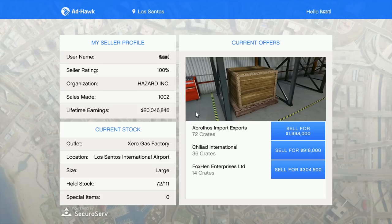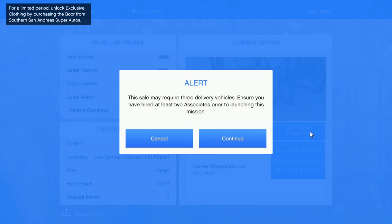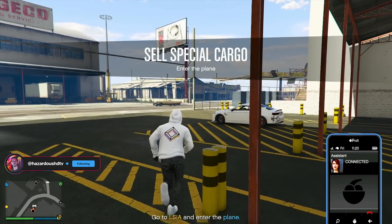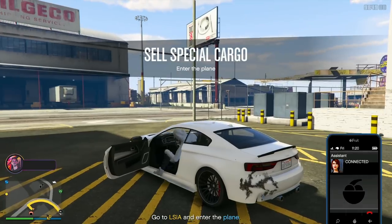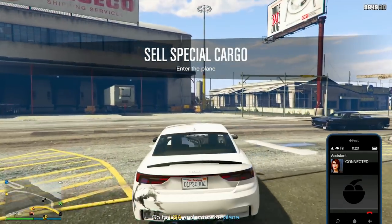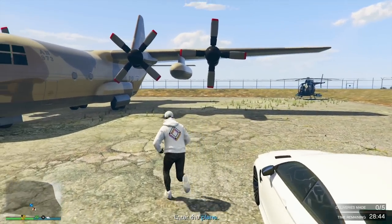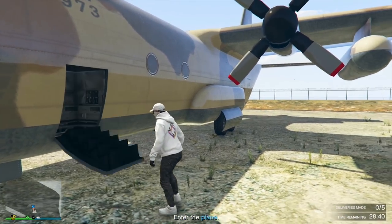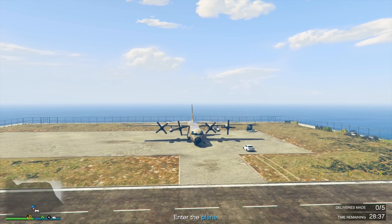Once you're all set with warehouse picks, it's time to get those cash registers ringing. Here's the cargo business in a nutshell: you invest money to pinpoint crate locations on the map and buy those crates, embark on a mission to fetch them, and stash them in your warehouse for a future sale mission. When sourcing, always go for the three-crate option — it might sting your wallet initially, but it's a time saver in the long run. The three-crate missions might involve a single vehicle or individual pickups. With a five-minute cooldown post-mission, multiple warehouses can be a godsend to skip the cooldown for one warehouse and source for a second.